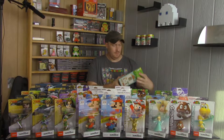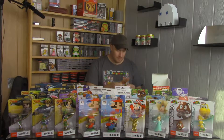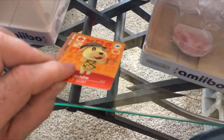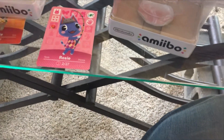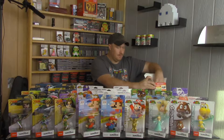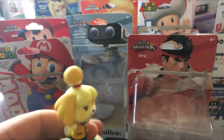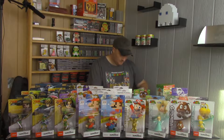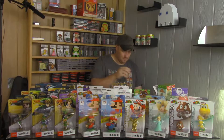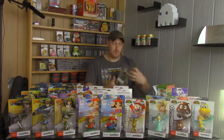Next was the Animal Crossing Amiibo Festival, which actually comes with two amiibo cards — that's cool. So we got Goldie, Stitches, and Rosie. This one comes with two amiibo: Isabelle and Digby. And next from Animal Crossing we have Mabel, and also from Animal Crossing we have Tom Nook.